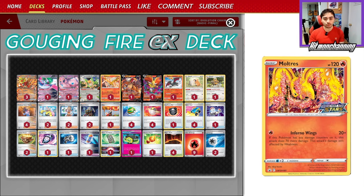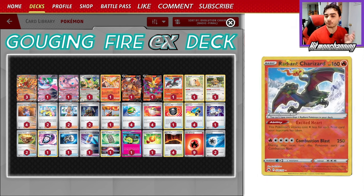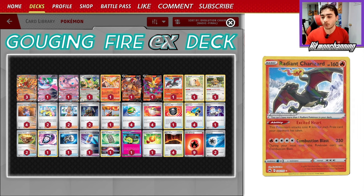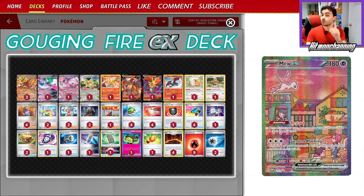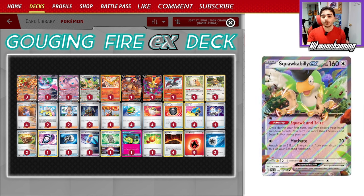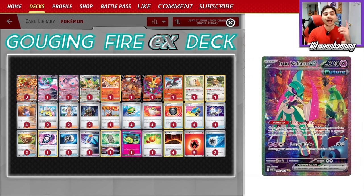Moltres is a really good easy single-prize attacker, and N-TV is another bulky attacker that's easy to power up. We have Radiant Charizard to do some big damage at the end of the game as a single prizer. We also have some support Pokemon: a one-one Bibarel line, one Mew EX which we can use pretty effectively, one Squawkabilly to help us discard our hand and get new cards on the first turn, and one Iron Valiant EX to help us get additional damage off since we'll be doing a lot of switching anyway.